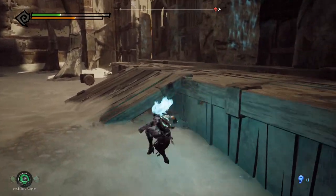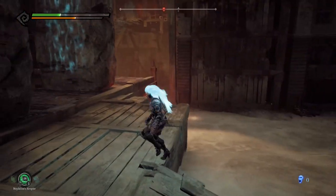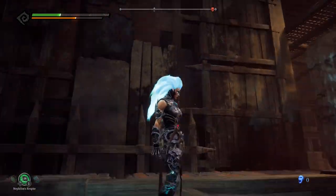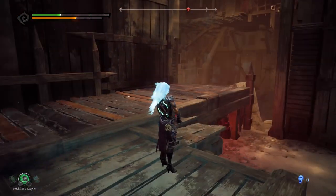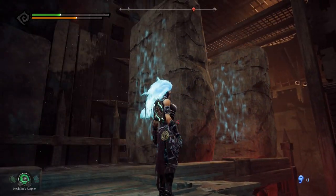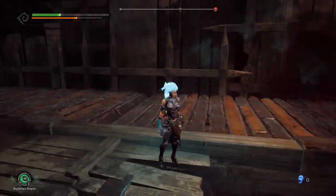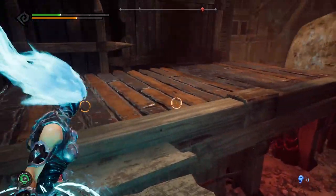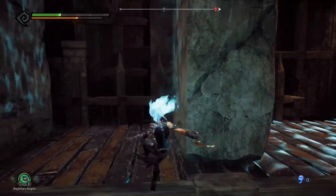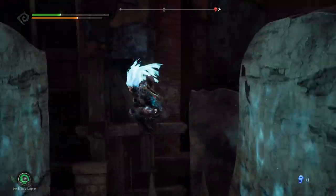Hello everyone and welcome back to Darksiders 3, where we have a puzzle in front of us. I have a pretty good idea what to do here. I think what you gotta do is stop the conveyor belt, and then quick... Wait, but how am I gonna get in between those rocks? There's no other choice but to try it.